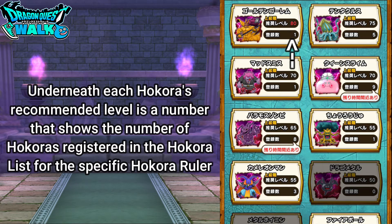For example, for my Golden Golem I only have one Golden Golem Hokura registered in my list. I have five for Tentacles, the new level 75 Hokura ruler. I'm going to have one for Mad Smith.